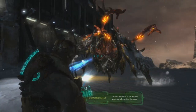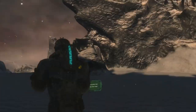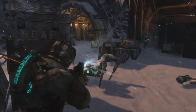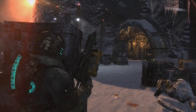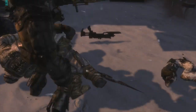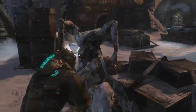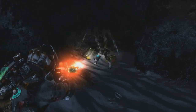You can use LT and Y to use your Stasis, which will freeze enemies. The last combination you can use is LT and RB at the same time, which will use a special shot with your gun — it's kind of like an air blast, and you have to upgrade it onto your weapon at the crafting table.